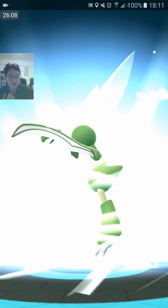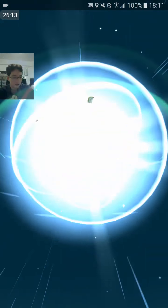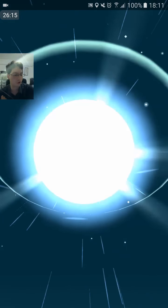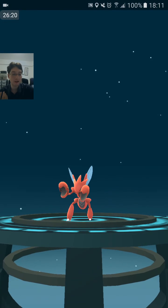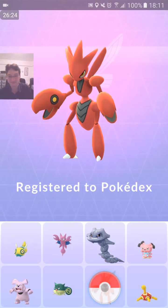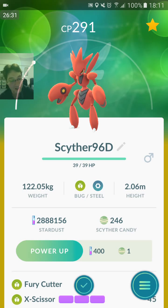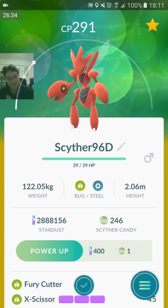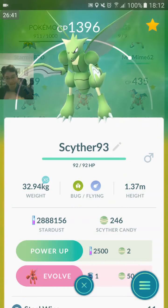Bullet Punch Iron Head, Fury Cutter Iron Head, Bullet Punch X-Scissor, Fury Cutter X-Scissor — all ranked A on Gamepress. First ever Scizor — Fury Cutter X-Scissor. I'm not happy with that — I wanted a Steel-type moveset. But it's got really high CP. Luckily I've got another one — I spun another Metal Coat so I had three Metal Coats. This is 93% IV — we want Bullet Punch Iron Head, a Steel-type moveset.